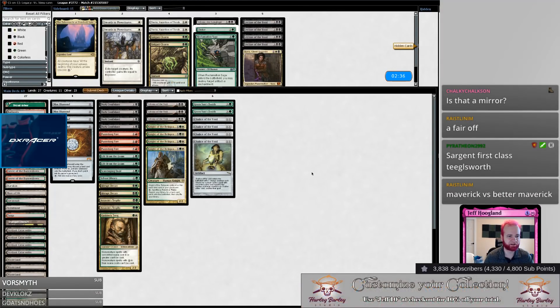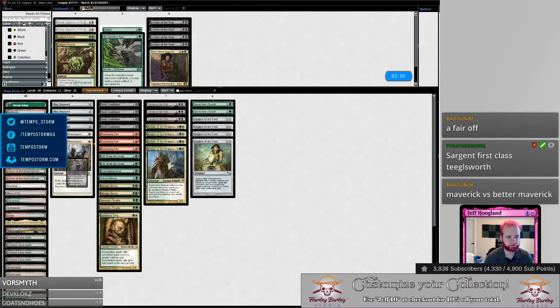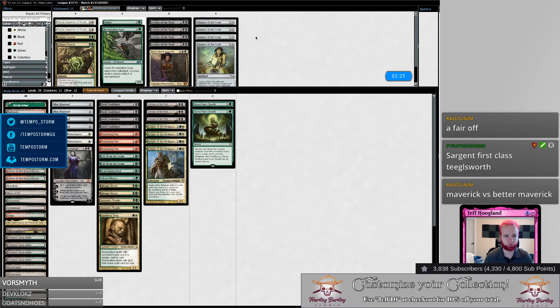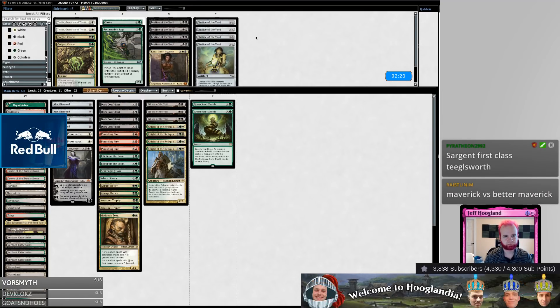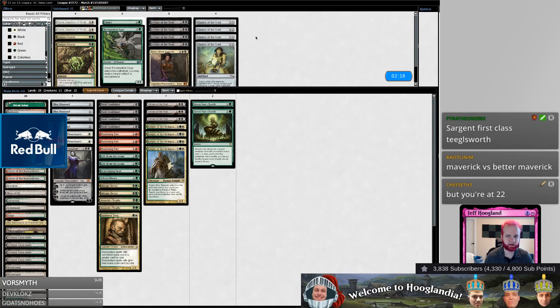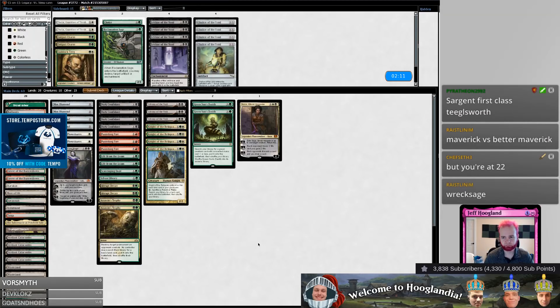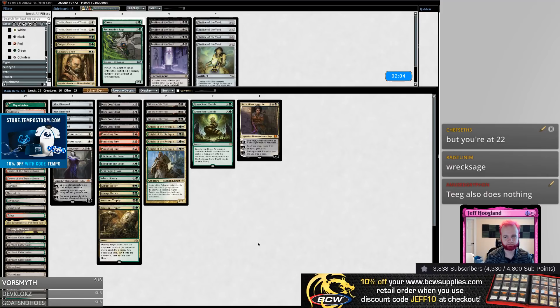Sideboarding now — this is a Tabernacle matchup, a Swords to Plowshares matchup, a Liliana of the Last Hope matchup. Pretty sure this isn't a Chalice of the Void matchup — we're bringing in plows but they don't have many things we care about Chalicing. This could be a Kaya matchup. Trim Gaddock Teeg — yeah, Teeg doesn't accomplish much here.